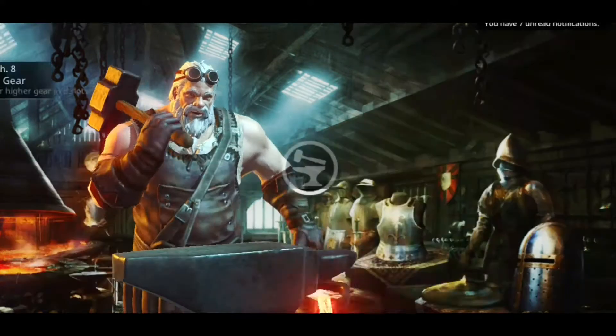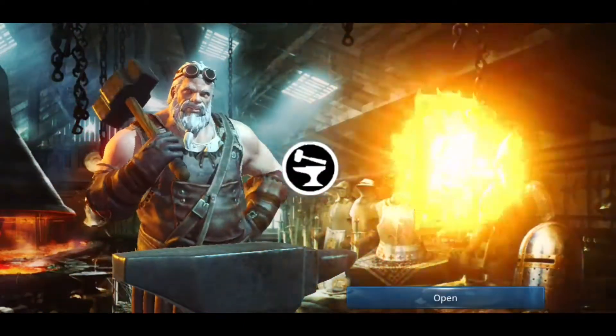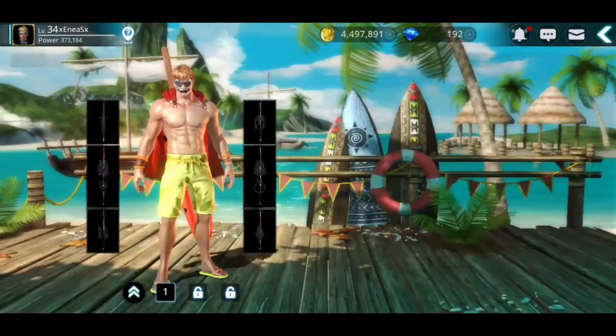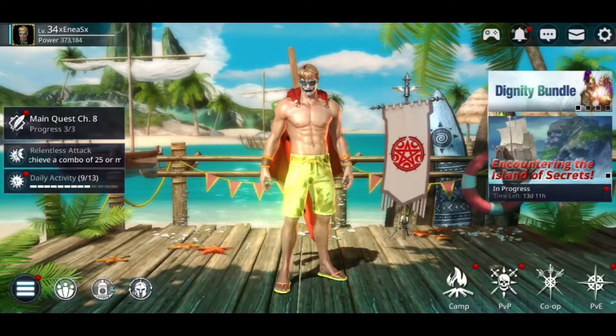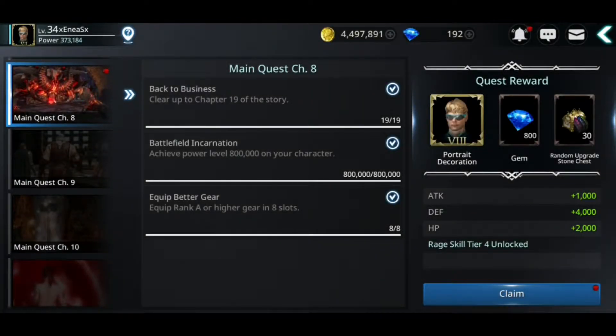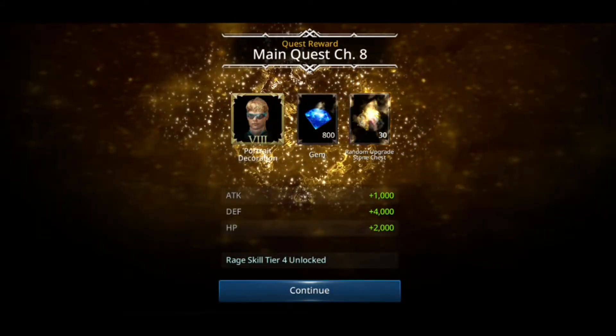I will quickly fuse these two Rank B items to get one Rank A item — the one that I needed. You can see the quest is already completed. Now let's go and claim the rewards. I am so excited that I can complete a main quest with 300 power — 200 thousand power — that requires 800 thousand power. Let's take the rewards.